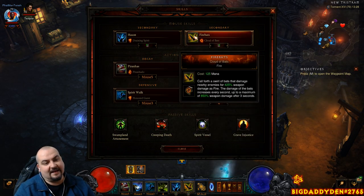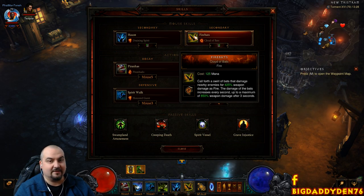Firebats with Cloud of Bats rune — as you channel, the damage goes up and up to 850%. It's a massive AoE spell. Much better than the old vanilla version, which used to be tiny.